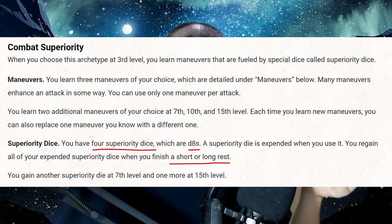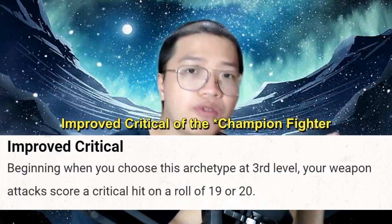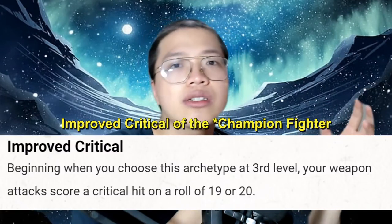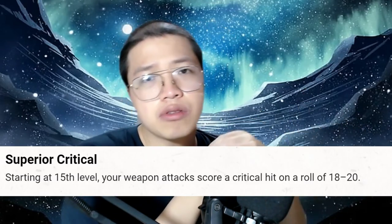Maneuvers also reset on a short rest. They also add either a d8, a d10, or a d12 to damage on a hit — though they do different things too, we'll get to that in a bit. After doing the math, even after factoring in the improved critical of the fighter — which is the ability to crit on a 19, and then at level 15 you can also crit on an 18 — it turns out that throughout the adventuring day...